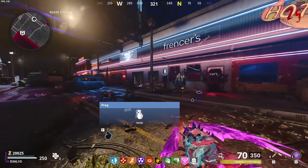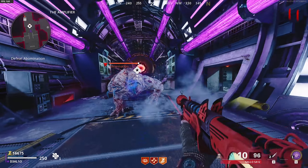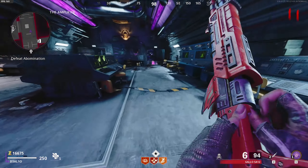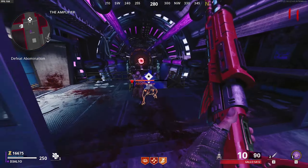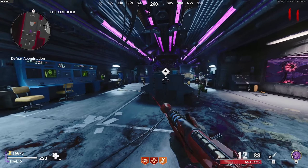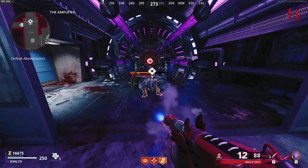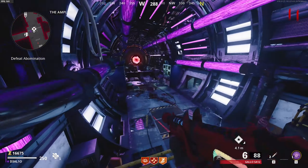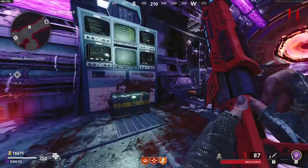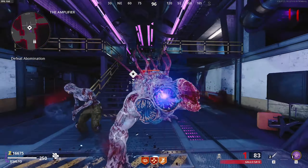The boss zombie on this map is pretty cool as well — it's a throwback to the Margwa with three heads. It charges at you and shoots a beam of lightning. I really like how they're taking old school elements from zombies and incorporating them into a new design, which is really cool.